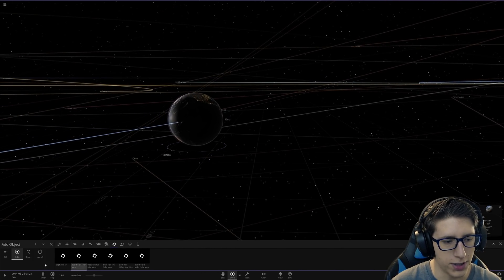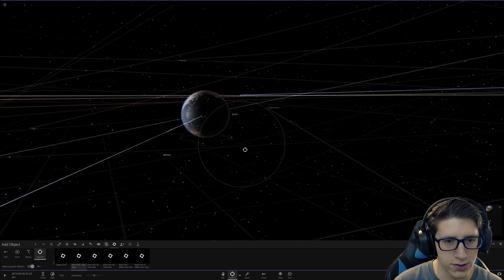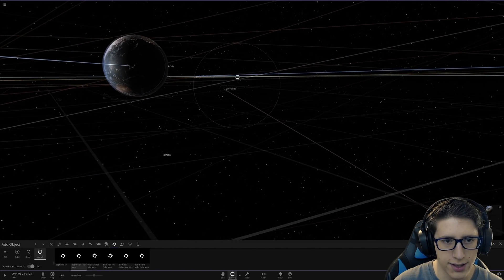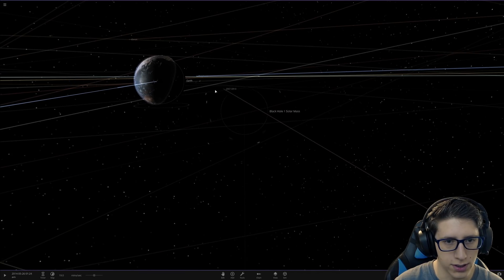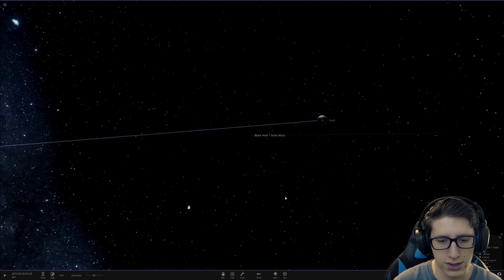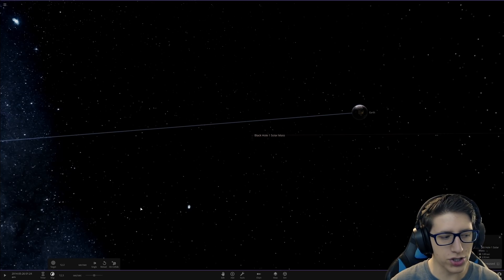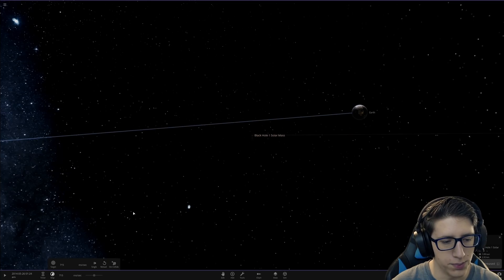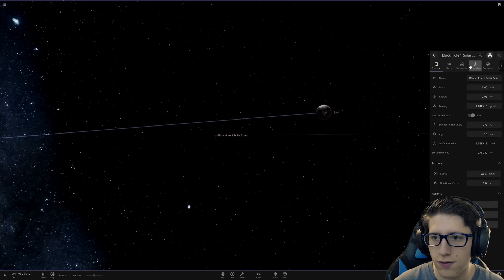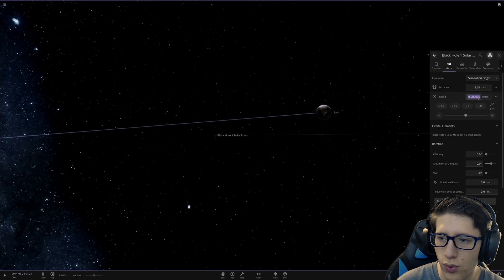Let's go ahead and start with a black hole with one solar mass, the same mass as the sun. We're going to fire it to go kind of by Earth, not at Earth. Hard to see because it's a black hole. You can see it's not going to hit Earth - it's going kind of parallel to Earth. We need to slow things down a lot because we're going to make it go to the speed of light, which is pretty damn fast. We will miss it in an instant if we don't slow it down. Now we're going very, very slow - safe to set the speed to one light speed.